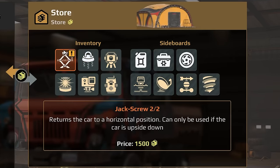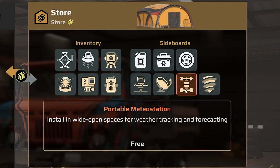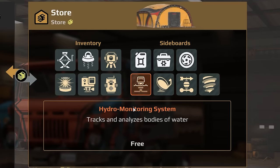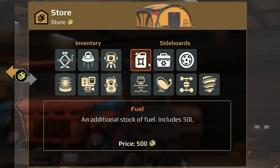Anchors are expensive and risky to use. We also have the jack screw, which returns a car to its horizontal position if the car is upside down. If you've played any game like this before, you know that could be the death of you — but now it won't be if you have this equipped. We also have sideboards that can hold other things, like weather tracking, a radio station, and a hydro monitoring system that analyzes bodies of water for depth. We'll get that, plus a spare wheel, some spare parts, and some spare fuel.